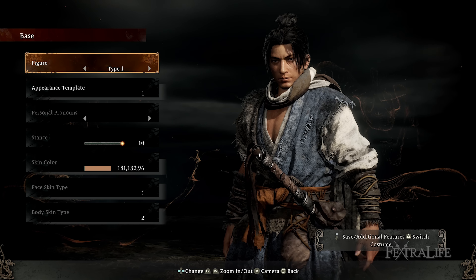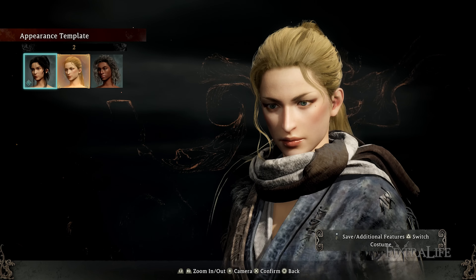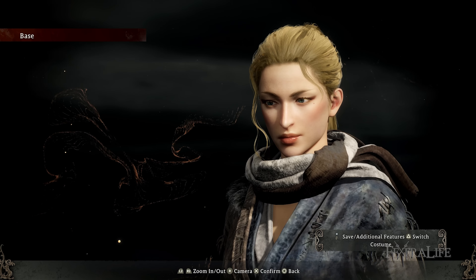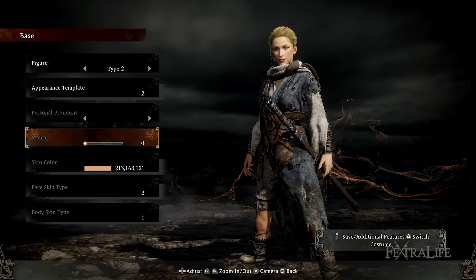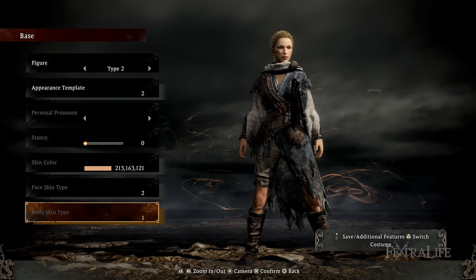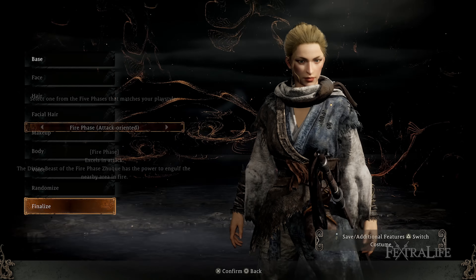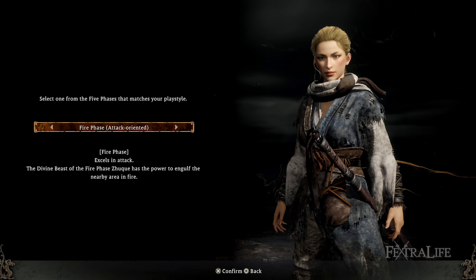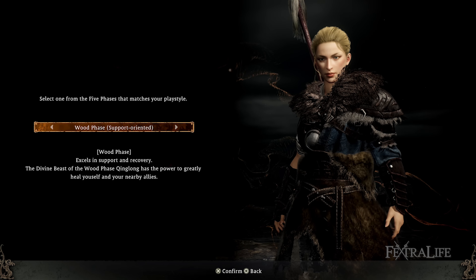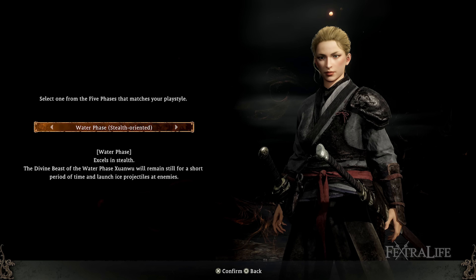Just like the previous demo, we started off by choosing male or female, and this time there were even more styles and appearances to choose from, which was a positive. Appearance was also catered towards the element you're using — fire, water, metal, wood, or earth. However, just like in the previous demo, many of the options for character creation were still grayed out. By the time of release, you will have plenty of options to choose from, giving you the ability to make your character look unique and personalized, from your appearance to your starting abilities and equipment.